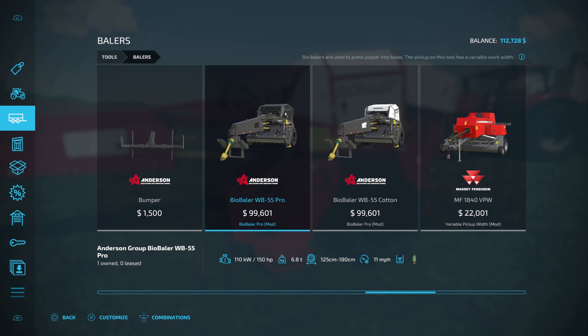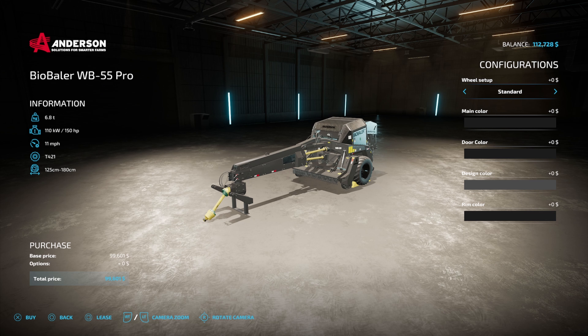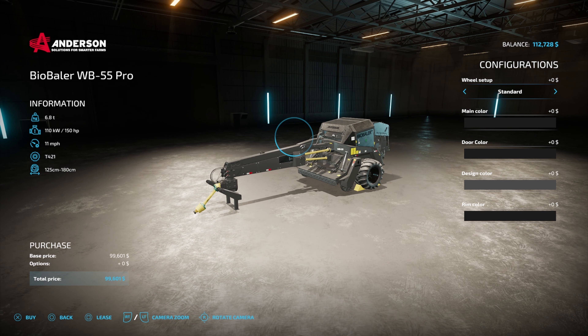This one right here is the one that you need. As you can see down at the bottom, it goes 11 miles an hour, which is almost twice as fast as the base game piece of equipment, and it's only $1 more expensive — $99,601. There's really nothing you need to do specifically here other than choose whichever color you want. I went ahead and picked a nice case red and white, but you can do anything you like. The wheel setup is really the only thing that you can modify here; everything else is done through your menu once you get your equipment.